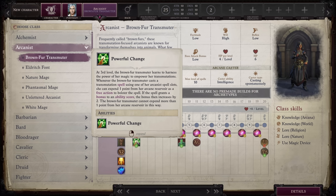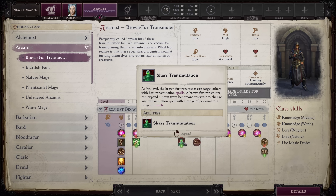Once they hit level nine and start getting Share Transformation, they can convert their personal shape-shifting spells into touch spells, meaning you can apply them to other people. This allows you to do things like turn an animal companion into a dragon. The class is relatively popular, but the big knock against it is that it's a great support class. It tends to get relegated to a hired mercenary since there's no in-game companion for it, but it is widely considered the best buffing archetype in the game — something worth throwing on a mercenary.